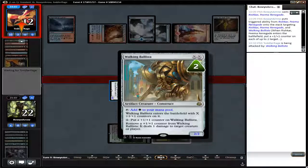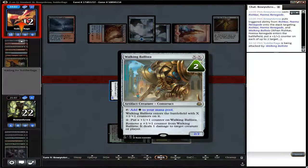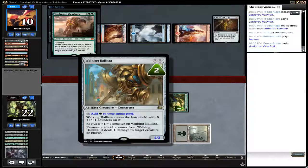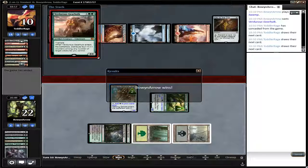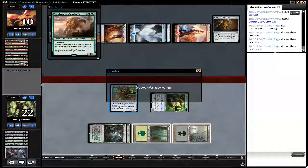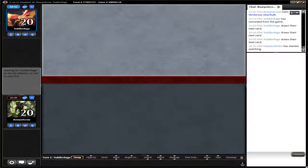He gets to attack in for two with the Walking Ballista. One of the things about Walking Ballista that is actually good is coming up — he gets another land, taps down, plays Verdurous Gearhulk. When your opponent is low on life, you get in with the Walking Ballista for combat damage. Say he put all four counters on — that would have been six damage, then he could pop plus one plus one counters off for one damage, one damage, one damage, until his opponent was dead.